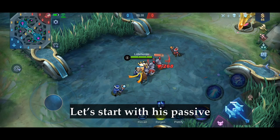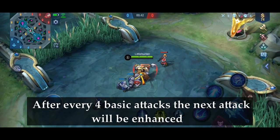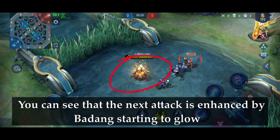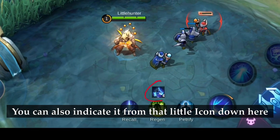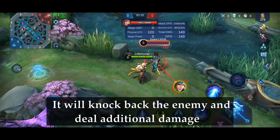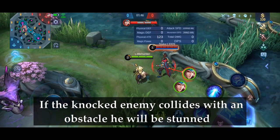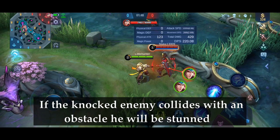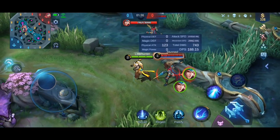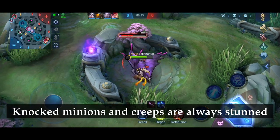Let's start with his passive. After every four basic attacks the next attack will be enhanced. You can see that the next attack is enhanced by Badang starting to glow, and you can also indicate it from that little icon. It will knock back the enemy and deal additional damage. If the knocked enemy collides with an obstacle he will be stunned. Knocked minions and creeps are always stunned.